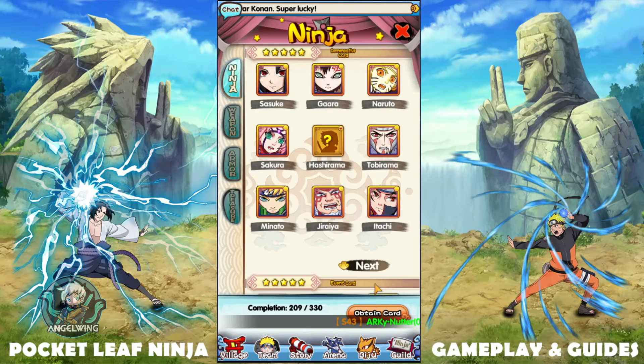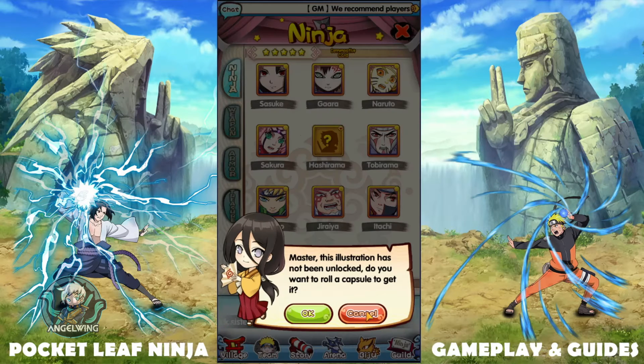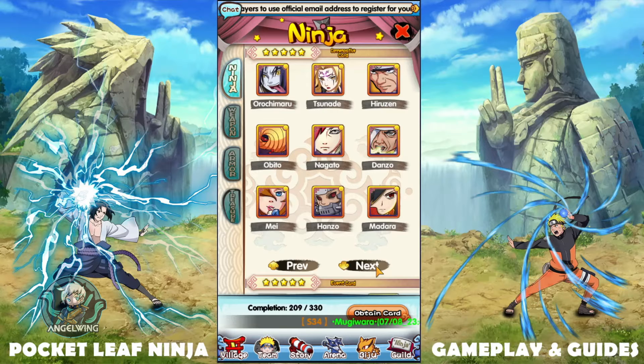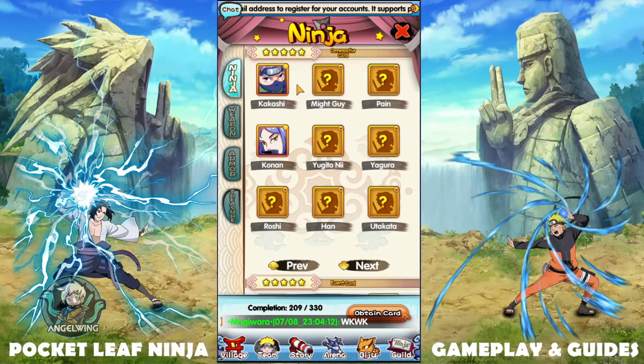Look at my collection so far. If you're wondering who any of those characters are — I'm just missing another one here, Hashirama. I have everyone from this section, I'm missing some from over here. I got a Konan from here, and only Bit Naruto from this section.